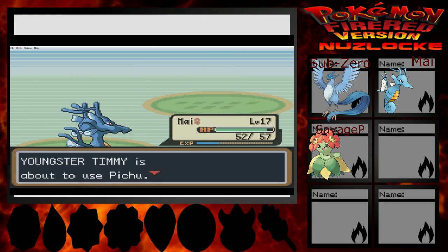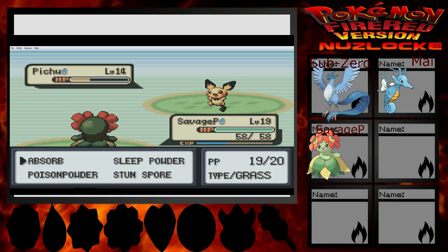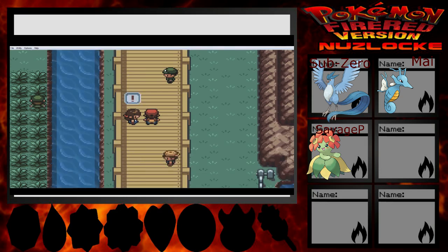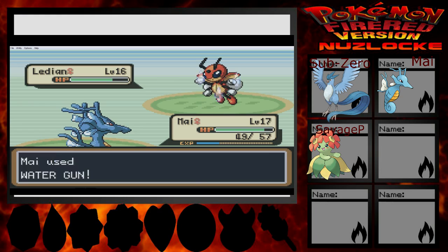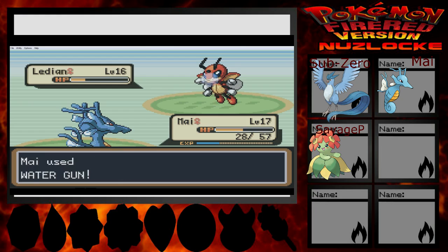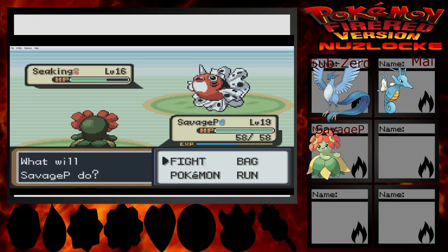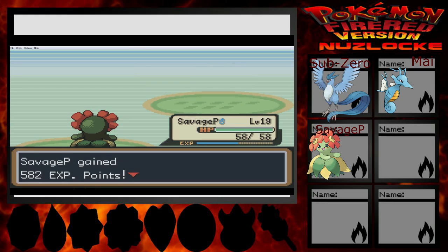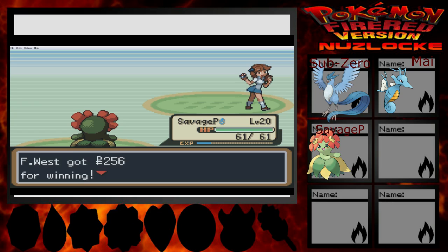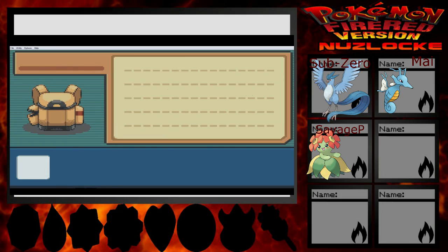If you have a Pichu, I have this thing. Two more to go — let's just quickly get through this nonsense. Supersonic — that's annoying. Seaking! Just get wrecked! Why are you so bulky? Seaking is a bulky Pokemon. I kinda wish I had my Goldeen still! We have one more trainer and the guy at the end of the tunnel, and I only have Antidotes.